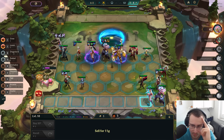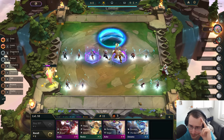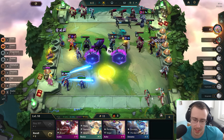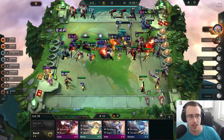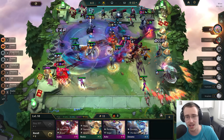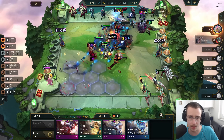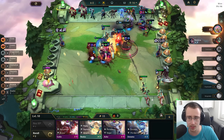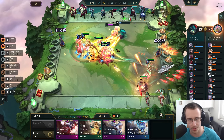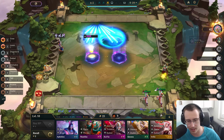I can sell Azir, Lissandra — Lee Sin! Am I locking for this or am I selling my Set? I feel like I sell my Set — eff it. Some of you are going to hate that play. Locking feels like a really bad thing to do here. This guy just hit seven units — he doesn't have a Kai'Sa two yet, so that might be good for us. Udyr just slapped my board — but it doesn't matter. Not even close.